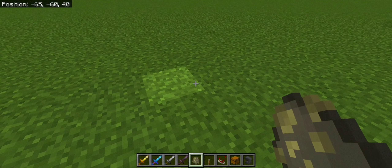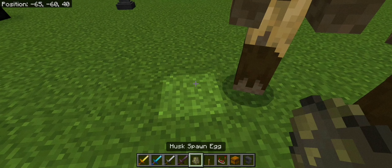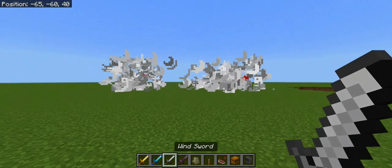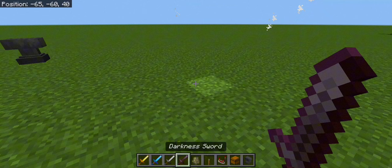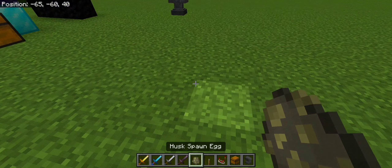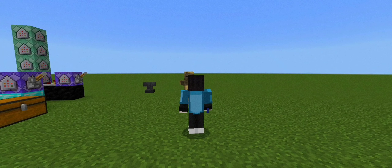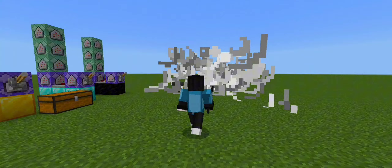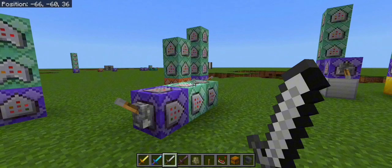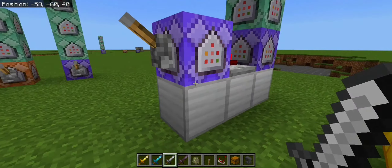This is a pretty simple command, not one of those hard ones you see on YouTube. We can actually draw out a lot of creatures, put them into the ground, and kill all of them. Boom, boom — there we go, pretty cool and simple.